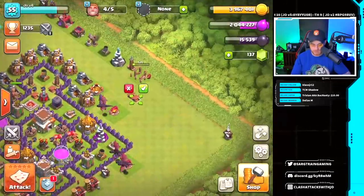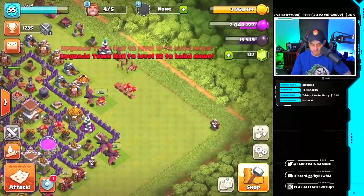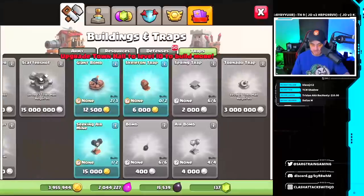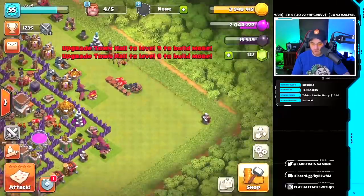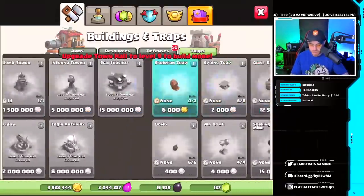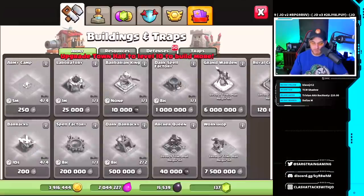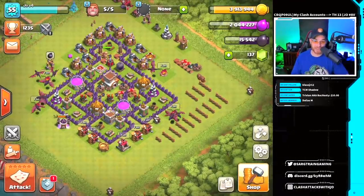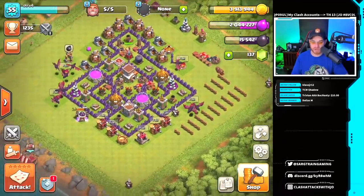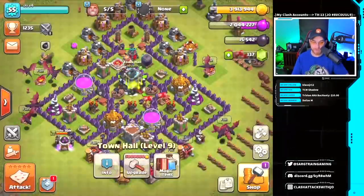We just built an archer tower — that's going to take a few minutes. We've got some traps to drop: spring traps, two air bombs, a seeking air mine, a giant bomb, and skeleton traps. We also need to drop walls — going to do that quick and then take it into town hall 9. New walls are wooden walls, so this base is starting to look pretty trashy already, and I love it.